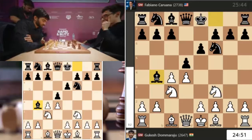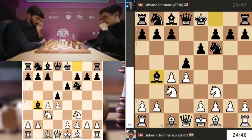It's dynamic, right? Bb7 has a very solid reputation. Bb4, when you combine it with c5 at the right time, gets very sharp.